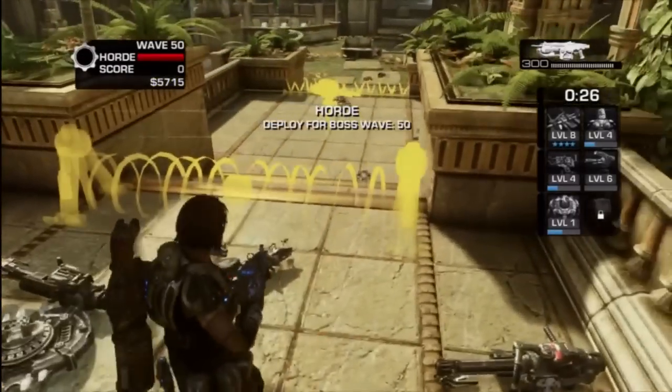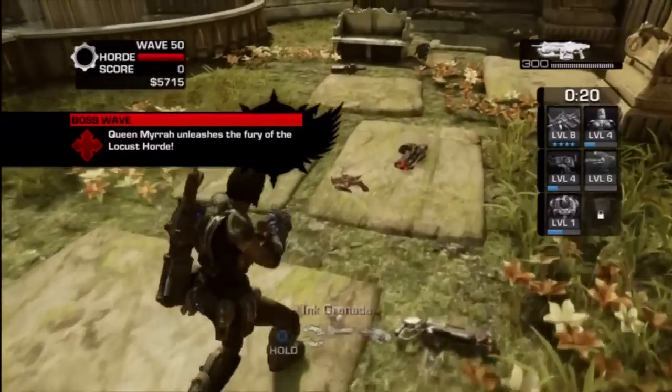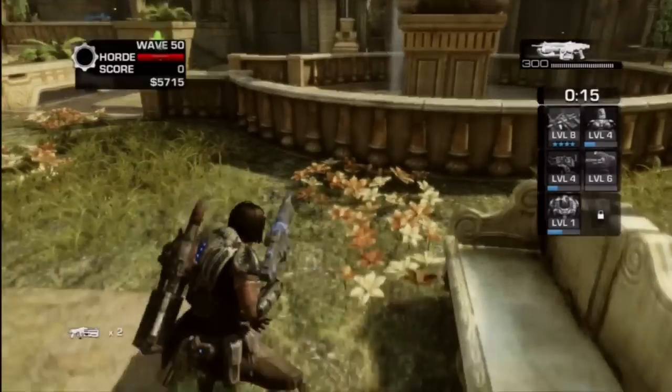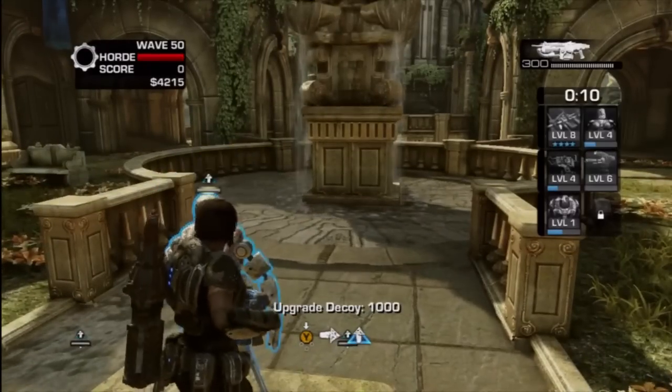So fast forward — here's wave 50. I decided to cut out waves 41 through 49 because they're just similar to waves 1 through 9, just more locust horde, no big deal. What I wanted to find on wave 50 is the boom shot, and one thing I always do is I always set up these decoys.